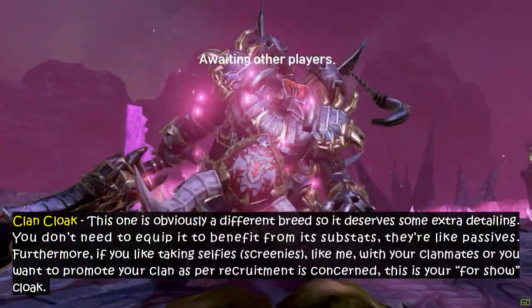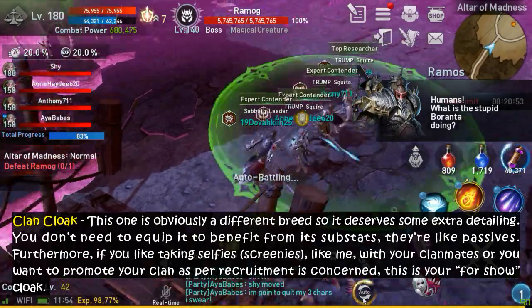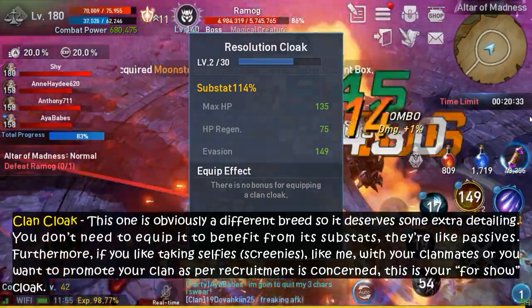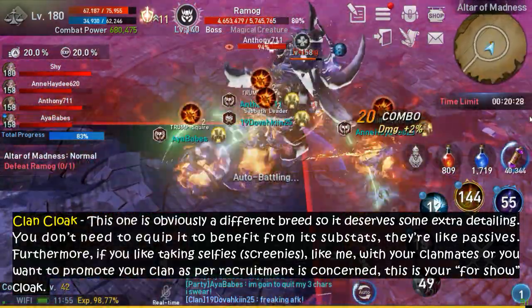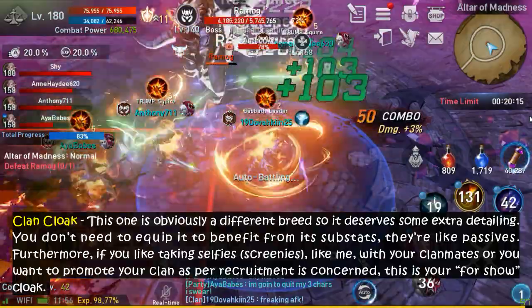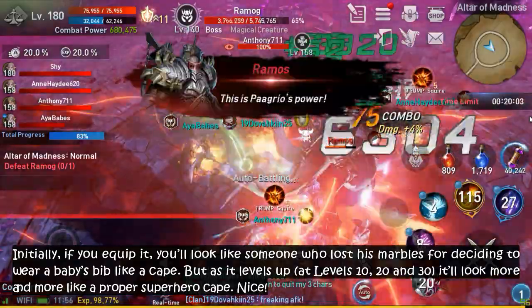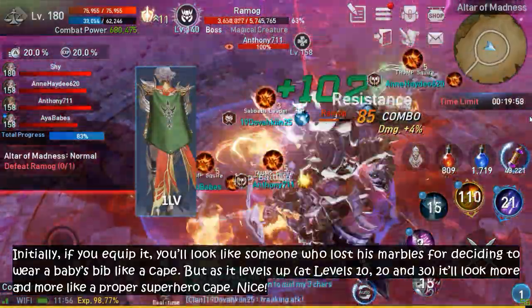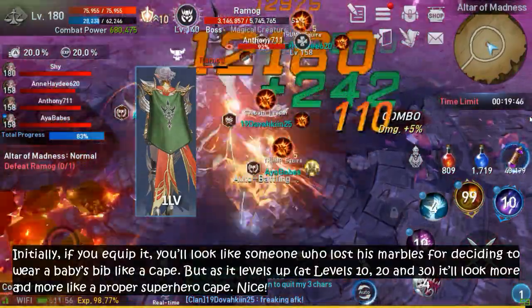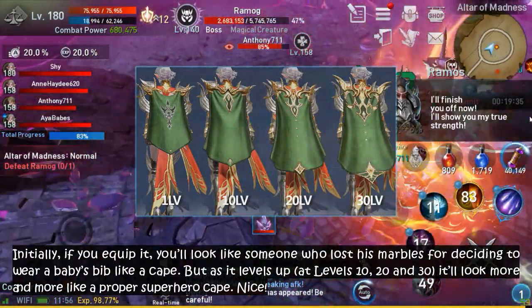And finally, Clan Cloak. This one is obviously a different breed, so it deserves some extra detailing. You don't need to equip it to benefit from its substats — they're like passives. Furthermore, if you like taking selfies, like me, with your clan mates, or you want to promote your clan for recruitment, this is your for-show cloak. Initially if you equip it, you'll look like someone who lost his marbles for deciding to wear a baby's bib like a cape. But as it levels up, at levels 10, 20, and 30, it'll look more and more like a proper superhero cape.